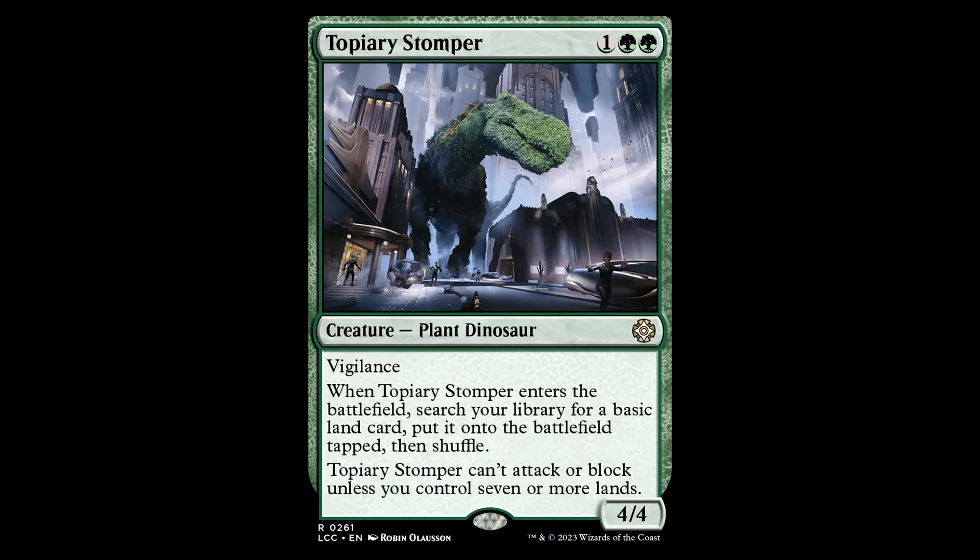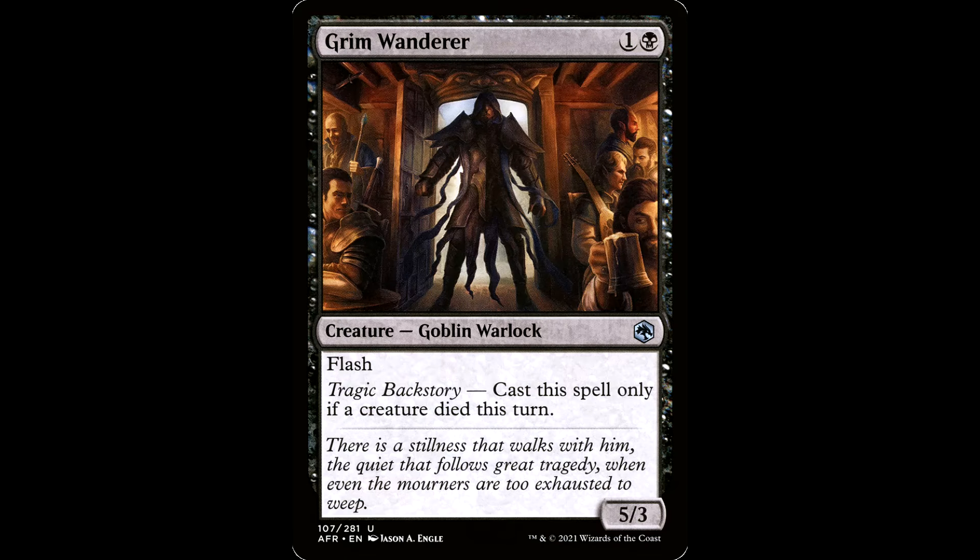Then you got the Topiary Stomper — one green green for a creature. This is a plant dinosaur. It's a 4/4 with Vigilance. When this guy enters the battlefield, search your library for a basic, put it onto the battlefield tapped, then shuffle. This guy can't attack or block unless you control seven or more lands. Speaking of dinosaurs, this is a damn plant dinosaur. I've always been fond of this card — kind of a Wayward Swordtooth light.